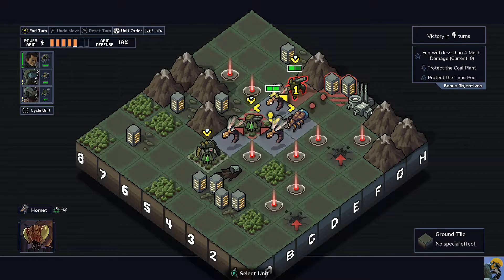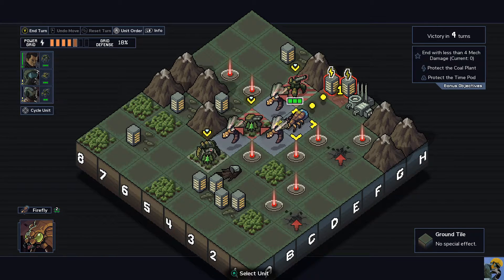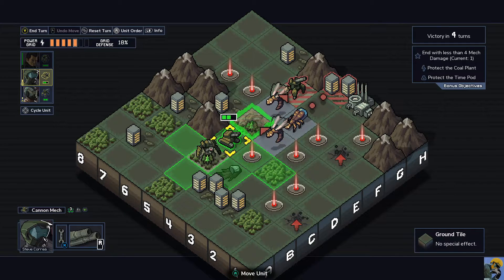I should have anticipated that happening. Let's think about the best way to do this - this guy has two health, this guy has three. I can shoot this guy into him but it won't kill him. I think what I want to do is just have Ralph punch this guy. Unfortunately it hits my own man, but now we can get some space.